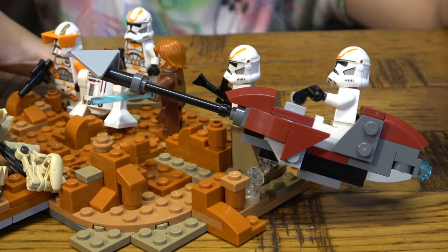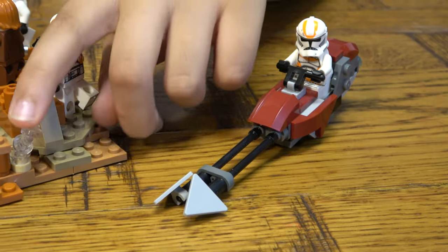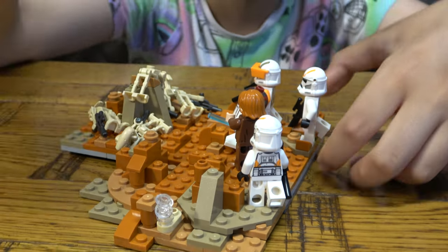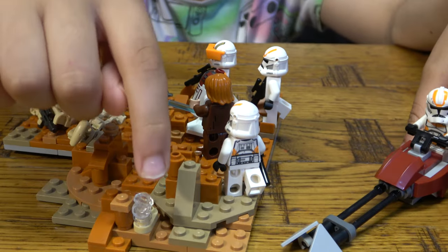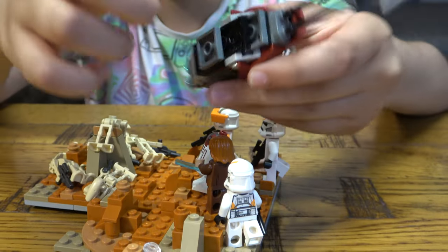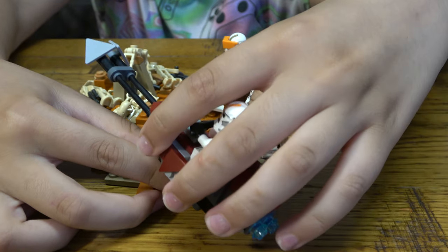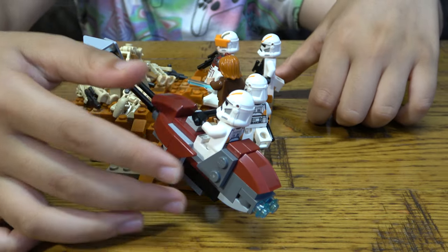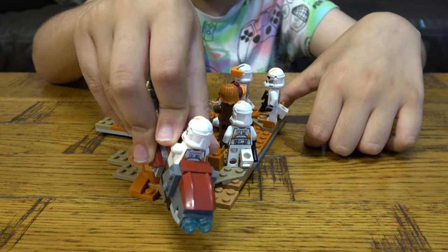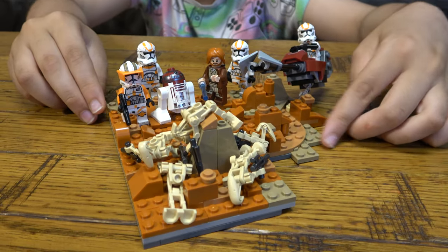The speeder bike is a bit tilted because of these two bent pieces — I won't take it off since it's annoying to put back on. Basically you just place them on like that, and you just have them going around and preparing for their mission.